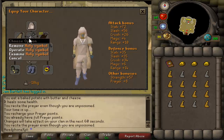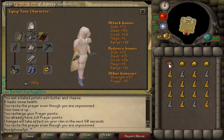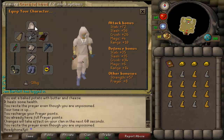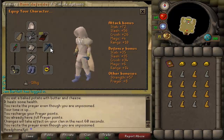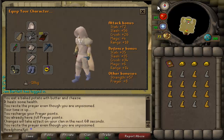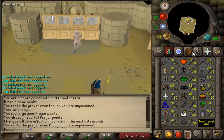For your setup, you definitely need a holy symbol because you're going to want to be praying the entire time. Also, the prayer book will not work if you're not wearing a holy symbol. Some weight reducing gear is really nice — a negative 18 bonus is always awesome. You're going to want a DDS, Dragon Defender, and Barrows Gloves because there's a chance of mummies spawning in there, and you just want to spec them out real quick if you have the levels to do that.